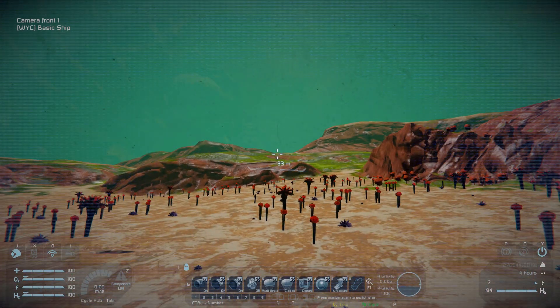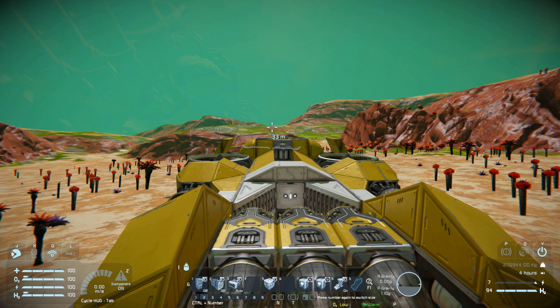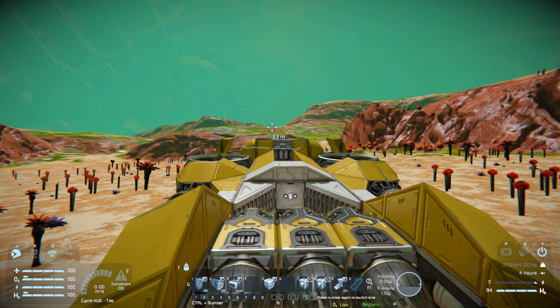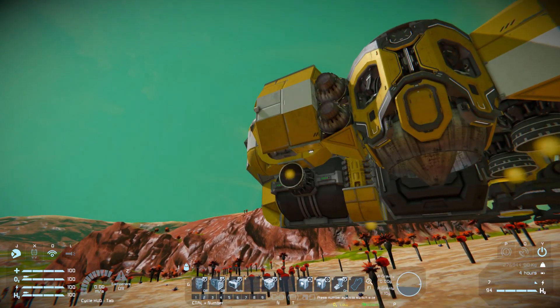Number nine is to lock and unlock our landing gear. Switching to tab number two, this is more for drilling and refining. Number one is for our O2/H2 generator on and off, and number two is for our hydrogen engines on and off.